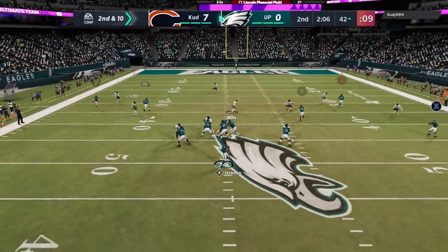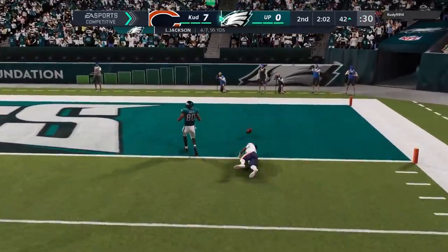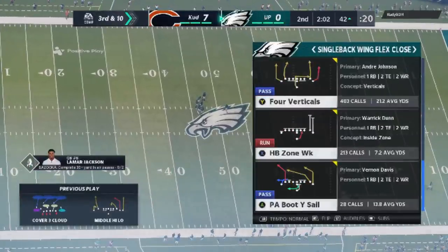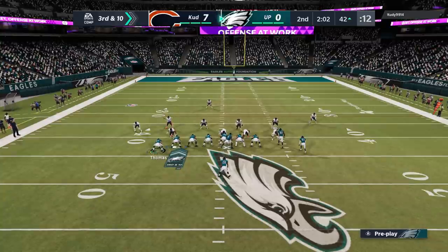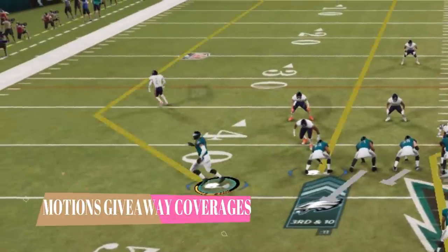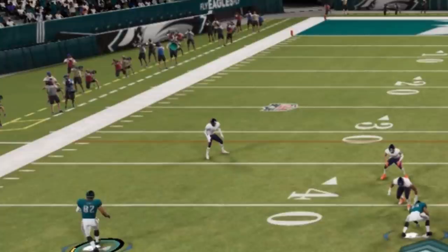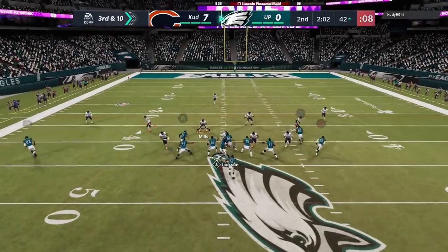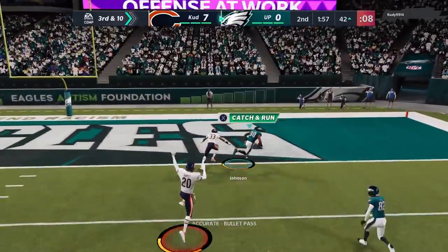It feels like they patched this particular play — it does not flip the DBs like it used to. It was obviously something that needed to get patched because it was kind of cheesy. So on the next play I switch over to four verticals out of single back wing flex close. As I come to the line I can't tell whether it's cover 3 or cover 1 man, so I make my motion — motion gives away defenses. The second I make that motion I see he's about eight yards off the line, which is a dead giveaway of a cover 3. So I know exactly where I'm going — the X route is the read. I just have to wait until the cornerback bites, and boom — a one-play touchdown right over the top.